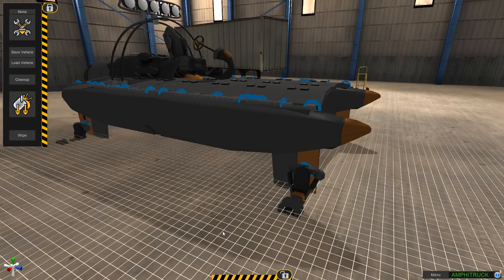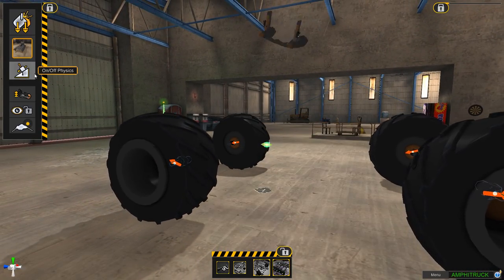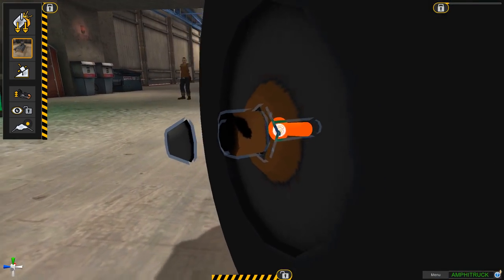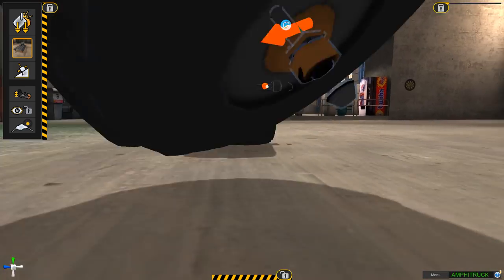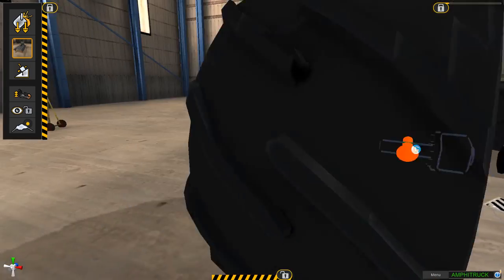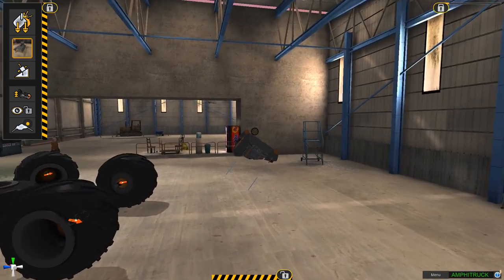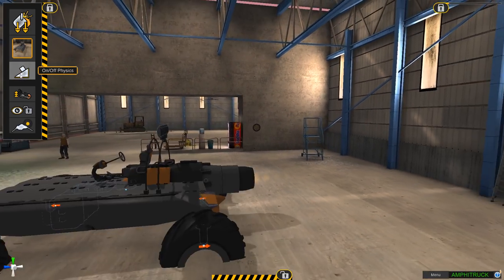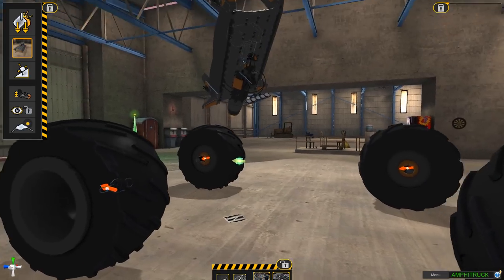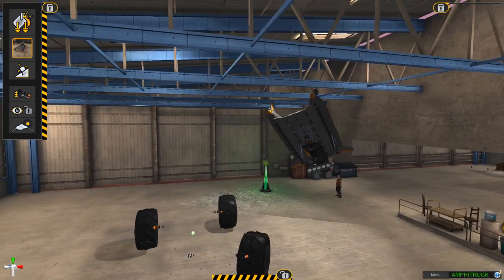Here's a random outtake at the end since you watched all the way through. I don't know exactly what caused this but look at this - yeah, the wheels should be attached to something. It just blows the wheel hubs apart. I have no idea what I did to cause that and I have to rebuild it. It won't stay attached and it keeps exploding - and now my boat's stuck in the roof. All right, random outtake over.